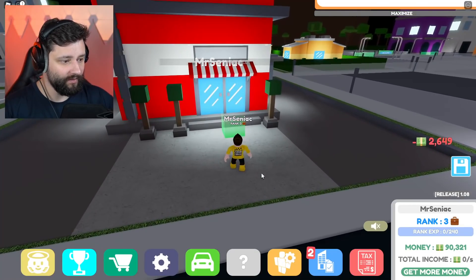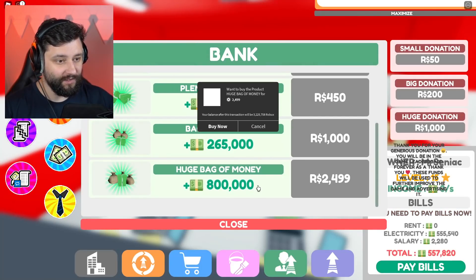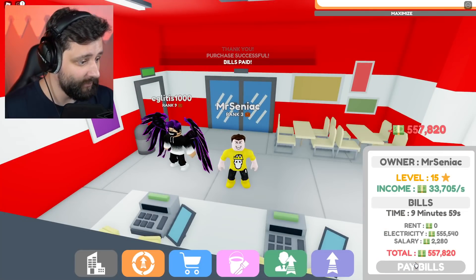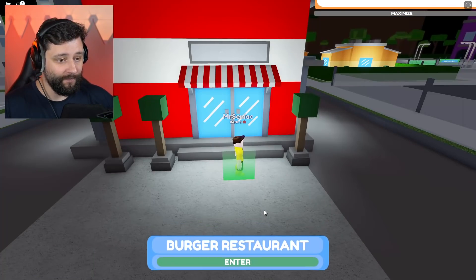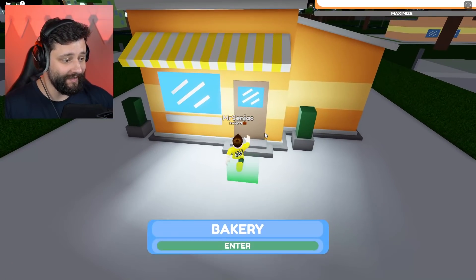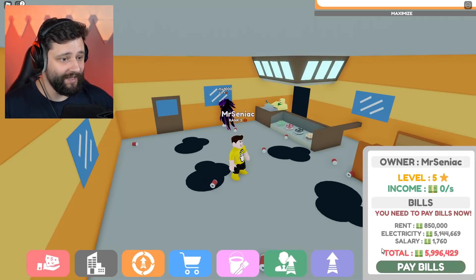Let me get into the business. Pay bills — 500,000. I can't do it. I'm going to have to spend some real cash money moolah because your boy is super poor. I'll pay these bills because this is going to make me the money to pay the bills of the other place. I've made a big boo-boo. For the bakery, I need 6 million to pay the bills over there. I need 6 million, guys — this might take a while.